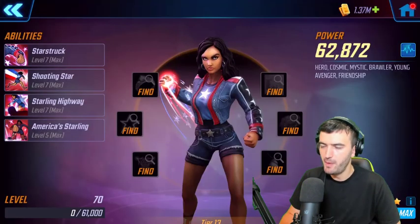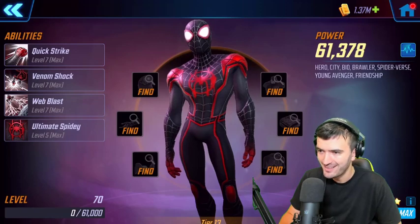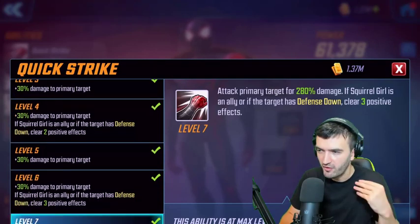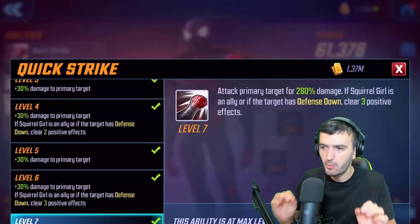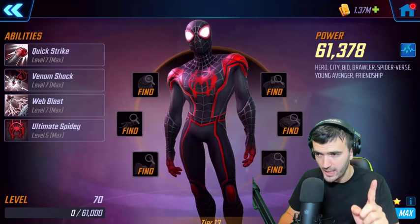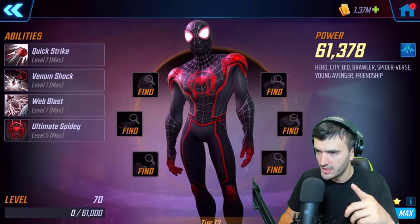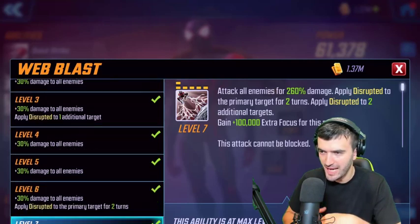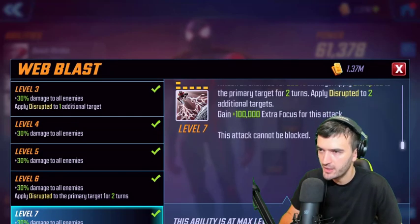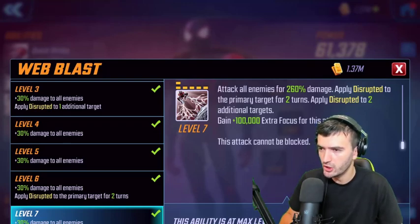Spider-Man Miles got an awesome rework. His trait also gains Young Avenger. His basic is updated: if Squirrel Girl is an ally, or if the target has defense down, clear three positive effects. His ultimate also changed — it gains 100,000 extra focus for this attack and cannot be blocked, meaning his disrupt lands on basically anyone.